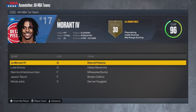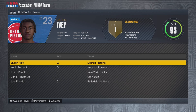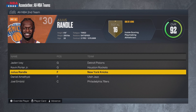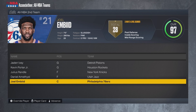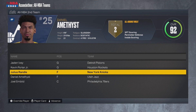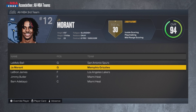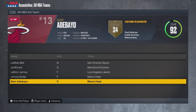Your All-NBA First Team is Ja Morant IV, Luka, Giannis, Jason Tatum, and Jokic. All-NBA Second Team: Jaden Ivey, Kevin Porter Jr., Julius Randle, Daniel Amethyst, and Joel Embiid. Daniel Amethyst had 24 points, 8 rebounds, 6 assists, 2 steals, and 2 blocks — pretty good season. Your All-NBA Third Team is LaMelo Ball, the real Ja Morant, LeBron James, Jimmy Butler, and Bam.